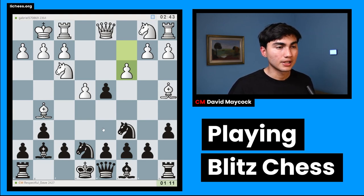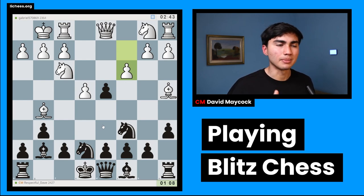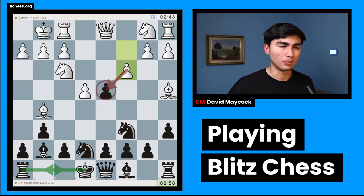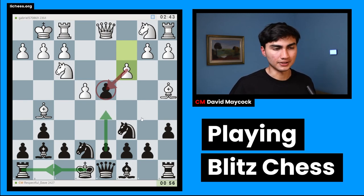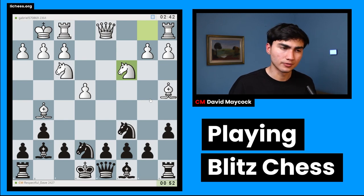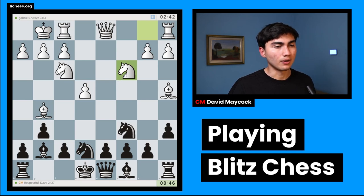I also have a third option: giving back material in order to develop my own pieces. In this case the equivalent would be castling, and after c takes d4 white gets the pawn back, but after something like d5 I have easy development. I think this is a little dubious from white, so I'm going to take that pawn — I'm not going to believe what white is doing.